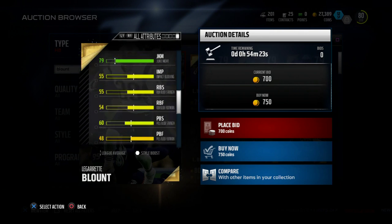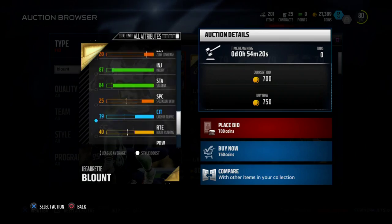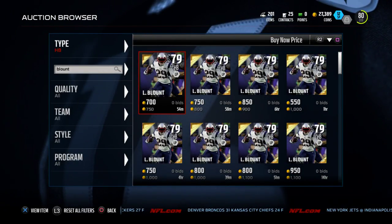I really, really like this back, and I think he's probably the best for the coin. At 750 coins you're going to be able to get him.